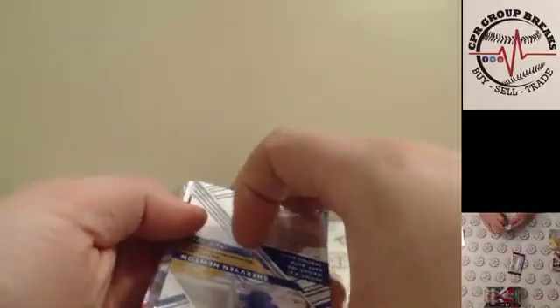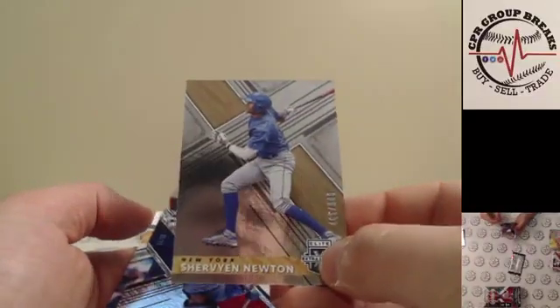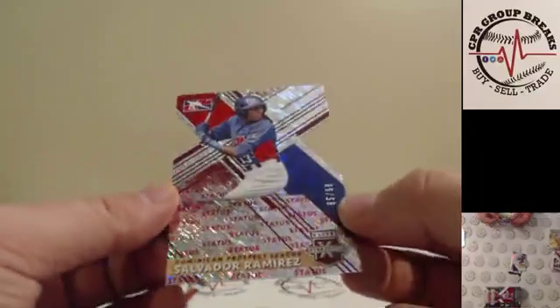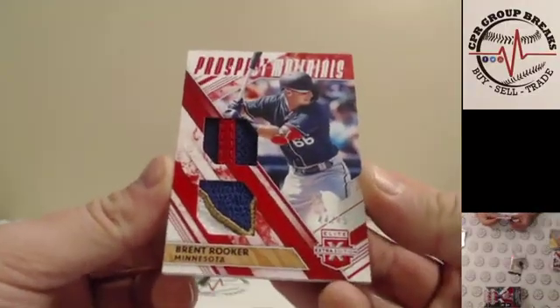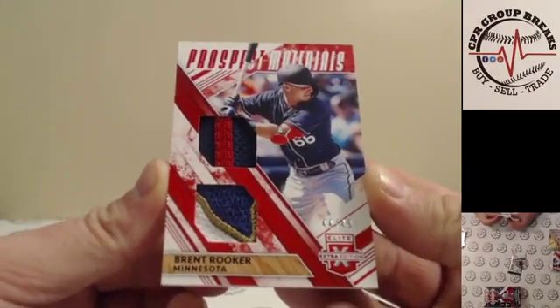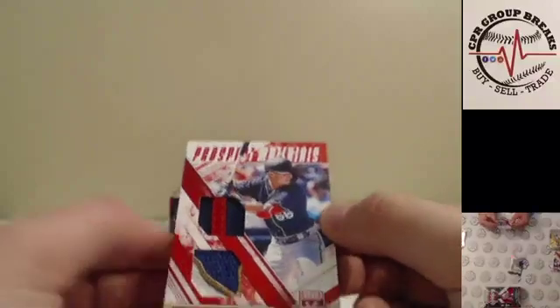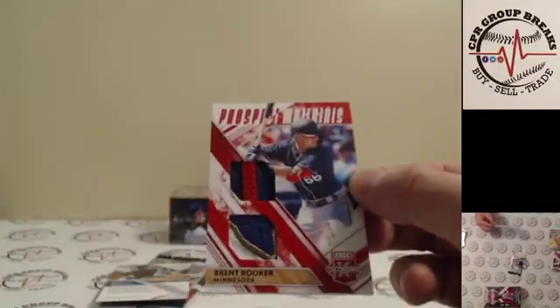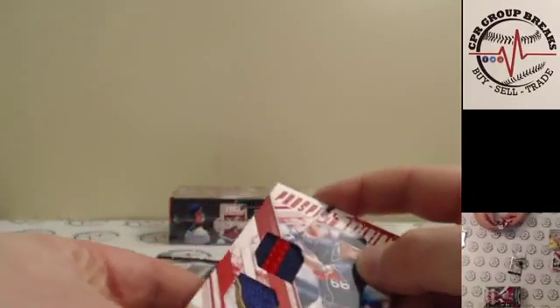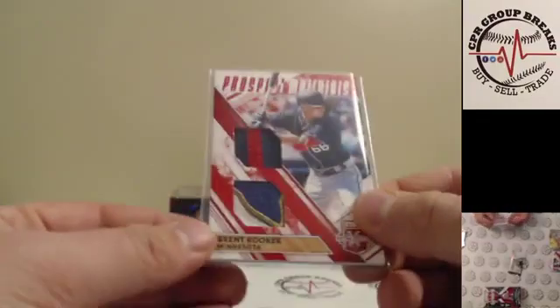A decently thick one — Sherwin Newton for the New York Mets to 999, die cut of Salvador Ramirez to 99. And for the Minnesota Twins, Brent Rooker — 44 of 49 — and those are just nasty looking patches, that is so cool. Honestly, I think Elite Extra Edition has some of the nicest patches out there. We hit an awesome looking one in the eBay case break that we did yesterday.